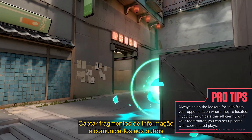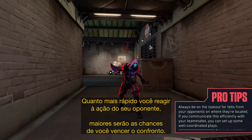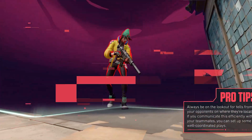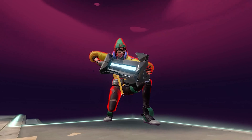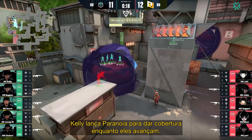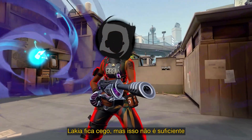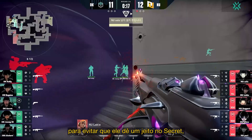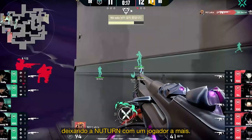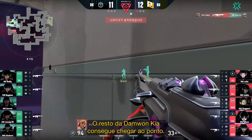Finding nuggets of intel and efficiently communicating them is essential in Valorant. The quicker you can react to a tell from an opponent, the more likely you are to win a fight. Now it's time for Damwon Kia to make their entrance. Kelly fires off a paranoia to cover them as they push onto site. It blinds Lakia, but it's not enough to stop him from getting that first pick onto Secret, putting NewTurn at the man advantage. The rest of Damwon Kia successfully make it to the site.